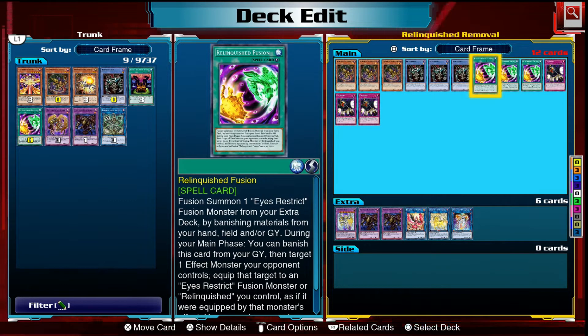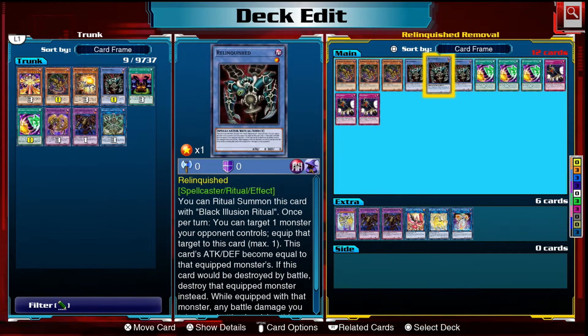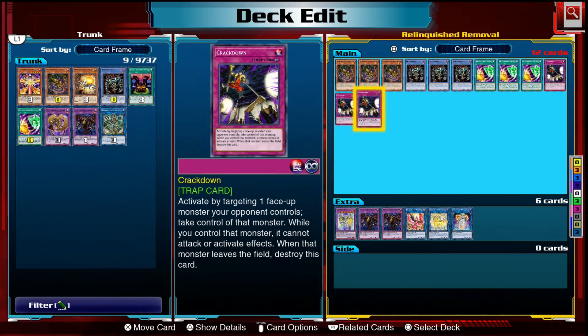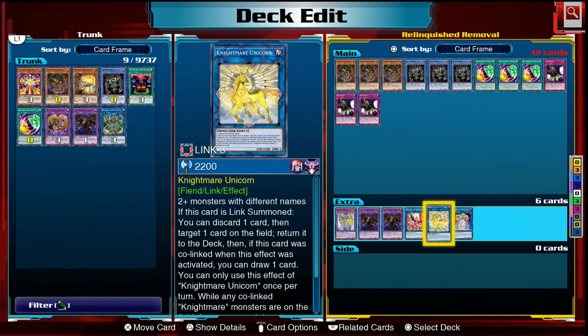Relinquished Fusion can also remove cards on the field the same way as Illusionist — you can banish it from your graveyard to equip one monster your opponent controls. So you have a lot of monster removal between these three cards. To help out a little more, we're playing three copies of Crackdown, mainly because we don't have a lot of defensive options. This deck isn't really good at going first, so Crackdown is nice — we can steal our opponent's monsters during either player's turn.